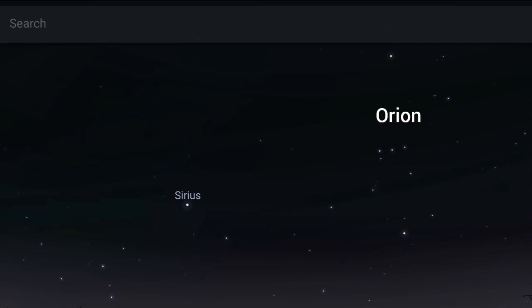Orion is unmistakable with its three stars representing the belt. We can also use Sirius — the big bright star, the Dog Star — which is a very distinctive star. It's the multicolored star that flashes multicolored lights, though the star itself doesn't actually flash multicolored lights; it's all due to how bright Sirius is and how low it is to the horizon, giving us that lovely light show.